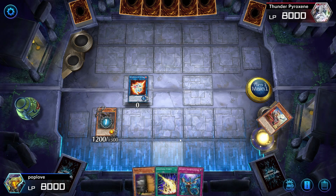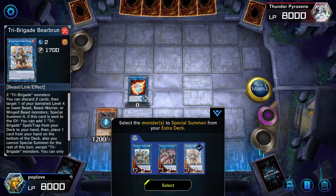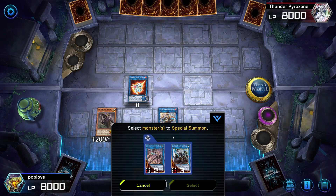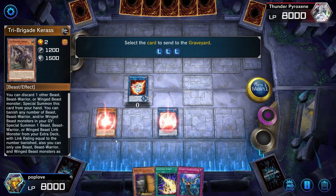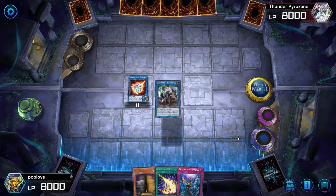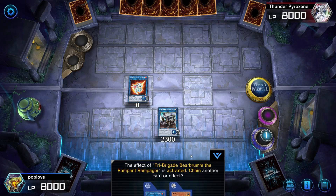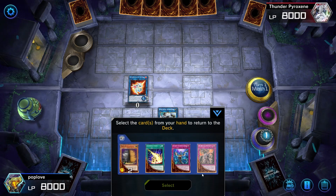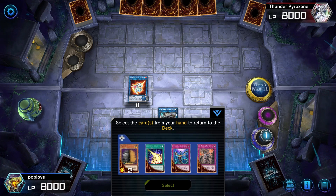We use Karas's effect, banishing two monsters from the graveyard, and bring out Bearbrum. Then we go to our extra deck and summon Rugal, using Bearbrum and Karas as material. Rugal is now on the field, and because Bearbrum's going to the graveyard, we can pull forth our Tri-Brigade Revolt — our lovely trap card. But first we have to use Bearbrum's effect and send something back to the deck.